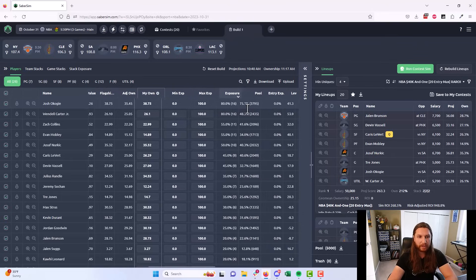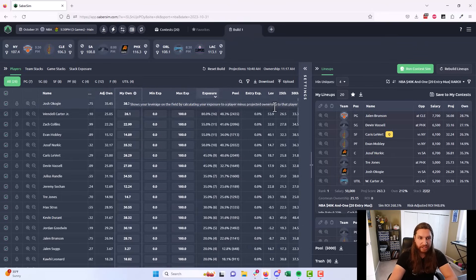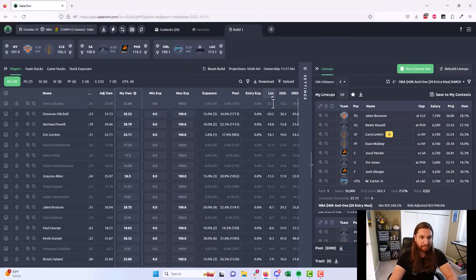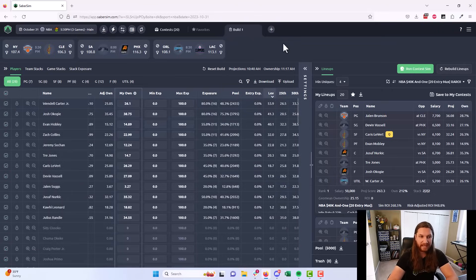An efficient process for reviewing your NBA lineups is to use the player table and mostly study players where you have very high or very low leverage. Leverage shows your exposure to a player minus the ownership projection for that player — it shows how much over or under the field you are on a particular player. You're not going to have time in NBA to look at every single player on the slate. Focus on the ones where you're taking the biggest stands compared to the field and apply your research or gut feeling to those specific players.